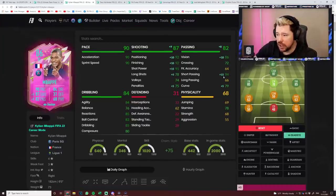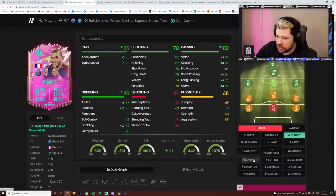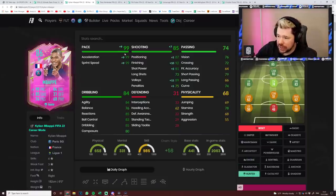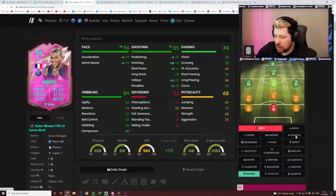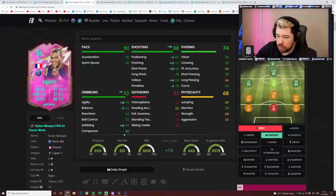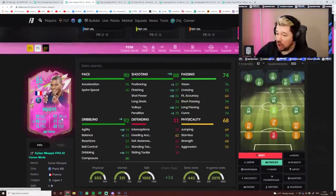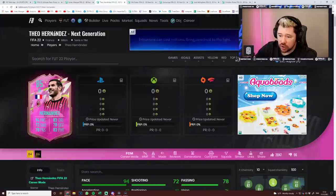I still think this Mbappe card will do a job. Slap a Finisher on him and you've got yourself a fun Kylian Mbappe. He doesn't have five-star skill moves so you can't sweat hard with him, his physicals and passing aren't the best, but his pace, dribbling, and shooting are still worthwhile. For chem styles I'd either look at a Hunter for max pace and finishing, or my preferred choice would be the Finisher to boost dribbling and shooting, accepting that passing and physicals won't be ideal. The four-star three-star setup does sting though.